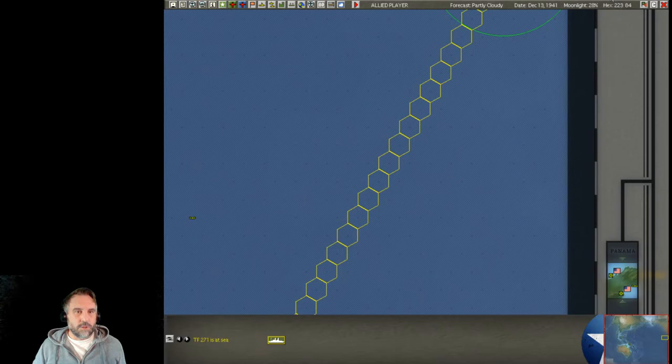Welcome back to Strategy Gaming Dojo, where we find, learn, and play one more turn of the great strategy games. Today we're going to continue on with our turn six setup. We've been setting up the continental United States — this was something I had set aside in the first couple of turns, as it wasn't the most important place. We've decided it's time to get serious about the continental US.